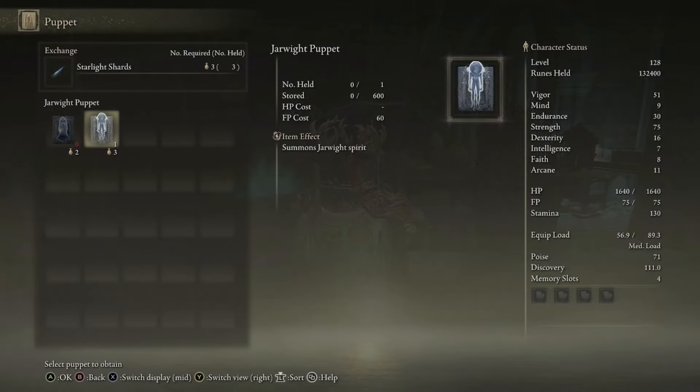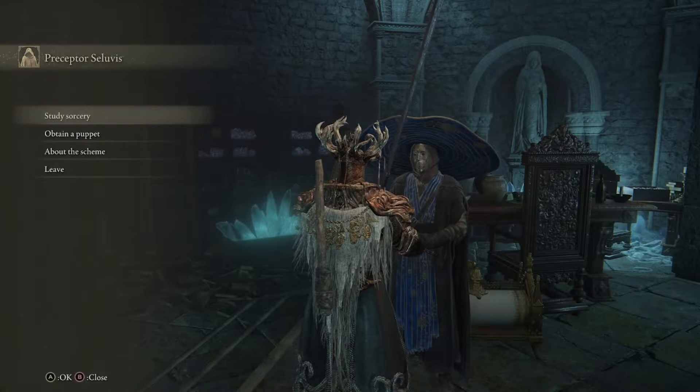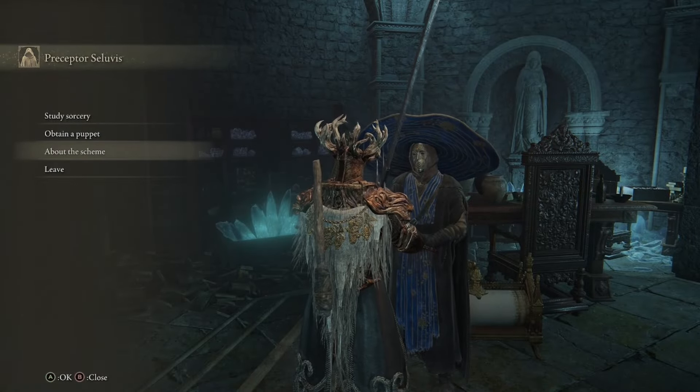After gathering your Starlight Shards, you'll have the option to buy the second puppet from Seluvis. Then stop talking to him and start talking to him again — he will now have the 'About the Scheme' option within his dialogue.